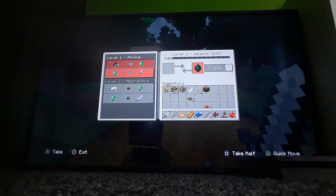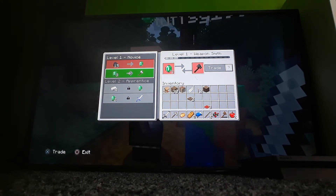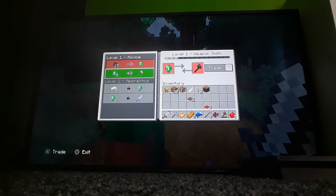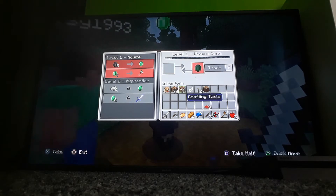Oh, we can trade with this guy. He wants — three emeralds for an iron finger, two emeralds for an enchanted diamond sword. No — two emeralds. Oh, I ain't unlocked that yet. I need to buy one of these to unlock it.